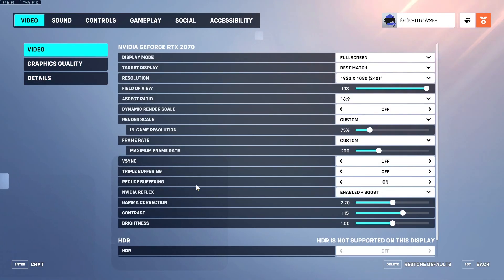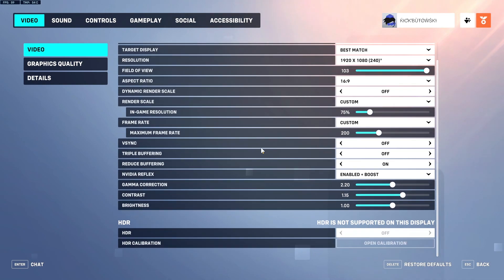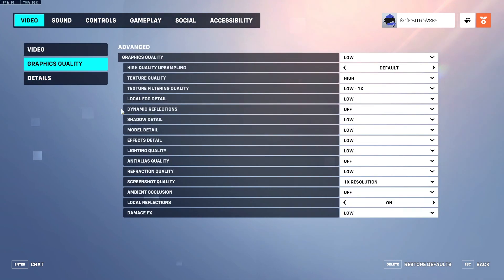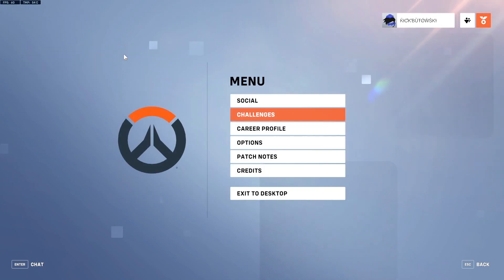Here are my video settings: 75 render scale, 1080p, full screen, Nvidia Reflex on, reduce buffering on, triple buffering off, resync off, graphics all low — and then I have texture quality on high. And that is all there is to it.